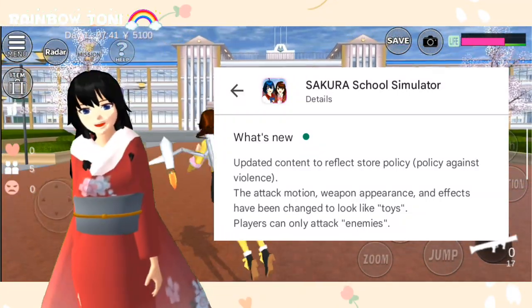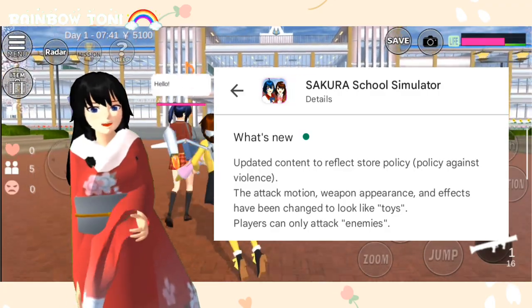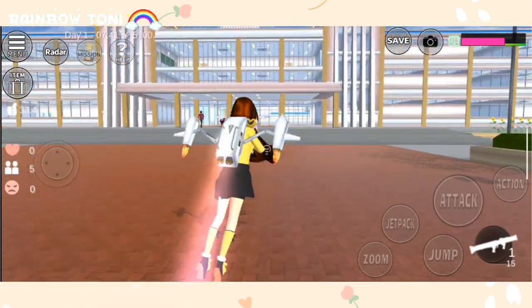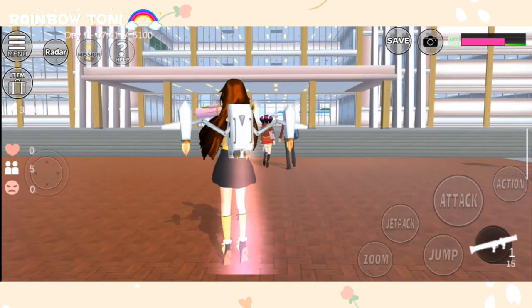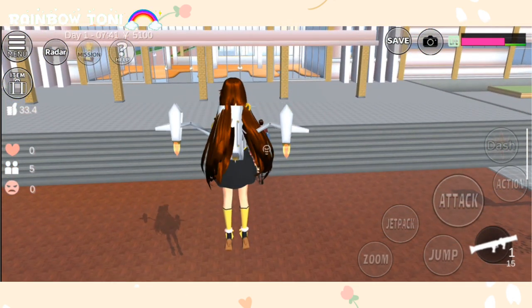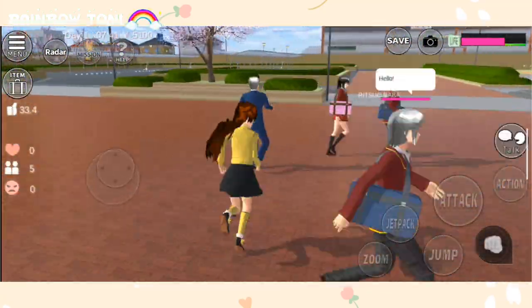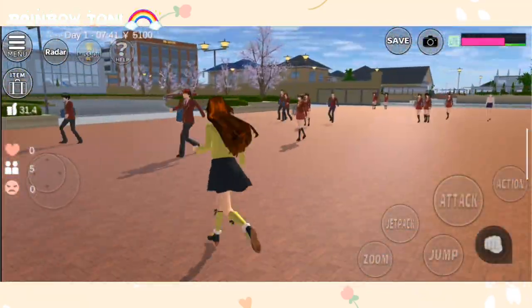The attack motion, weapon appearance, and effects have been changed to look like toys. Players can only attack enemies. As you can see, when we click attack, the NPC only says 'no, stop it' and the weapon looks like a toy. The NPC will get mad at you, but they won't attack you.